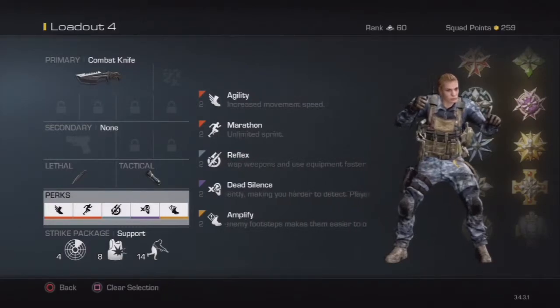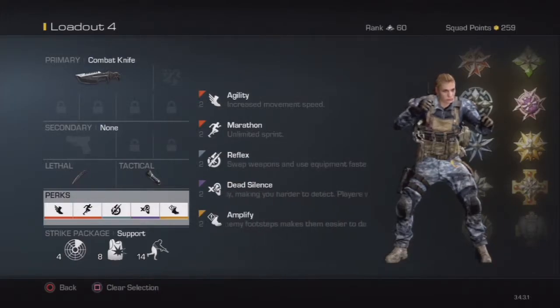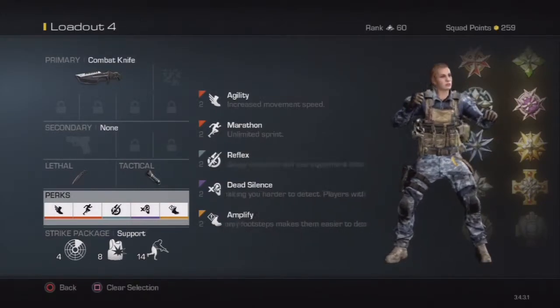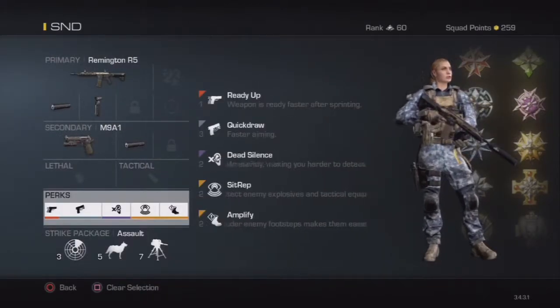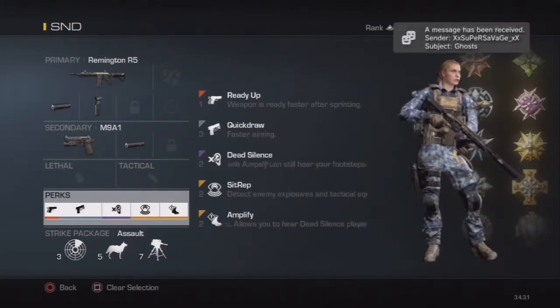For the knife class I use Agility, Marathon, and Reflex. I don't really know why I use Reflex since I don't use any other weapon — I'll probably switch that out. Then Dead Silence and Amplify. For my Search and Destroy class it's basically the same thing.